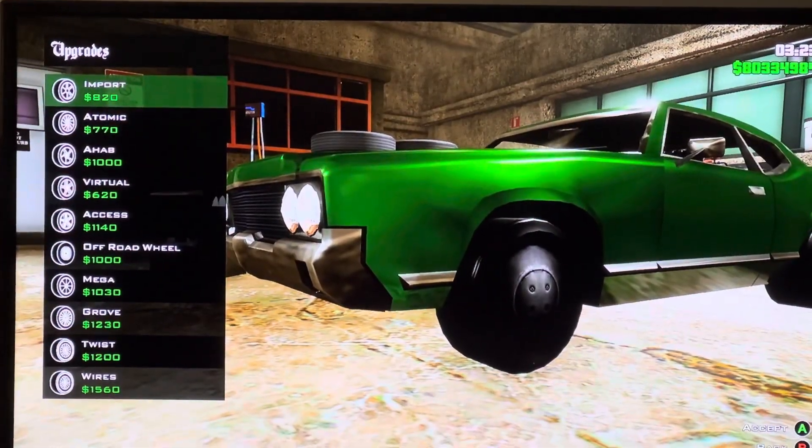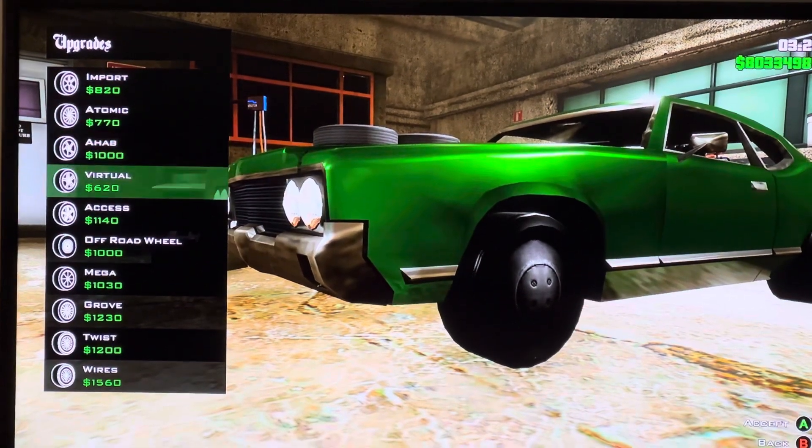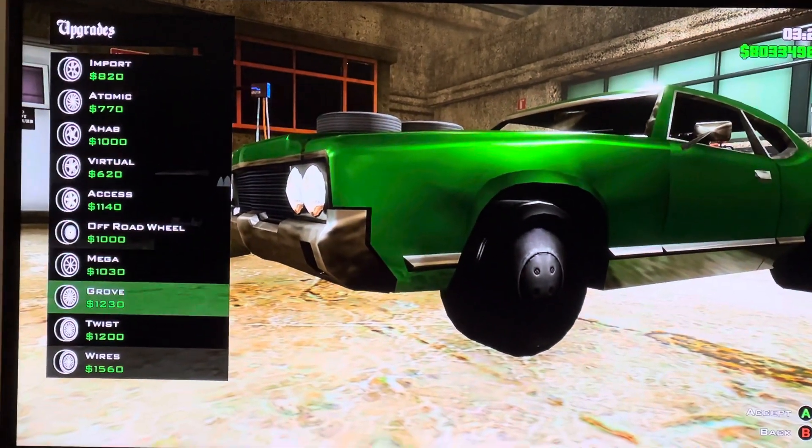We got wheels: a port, atomic, a hub, rusher, excess, offered with mega, globe, twist wires.